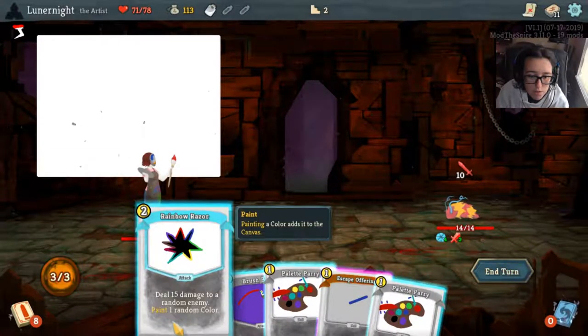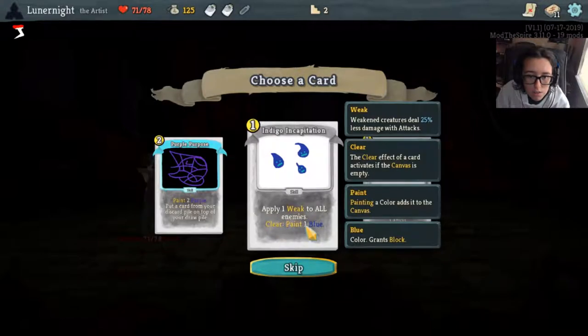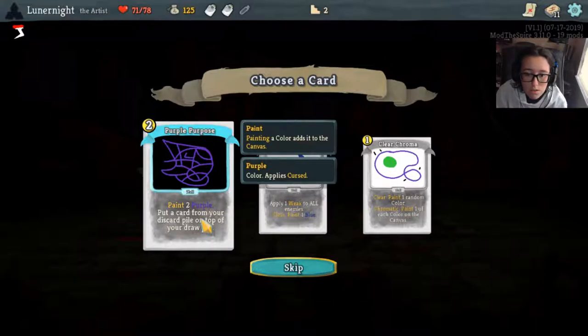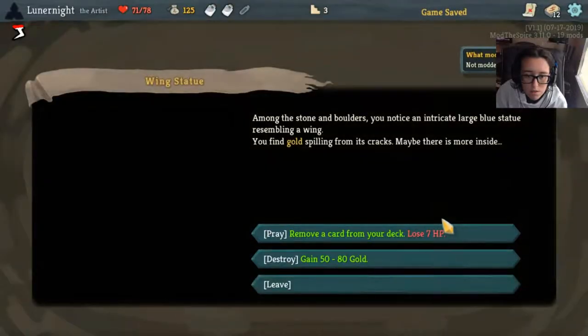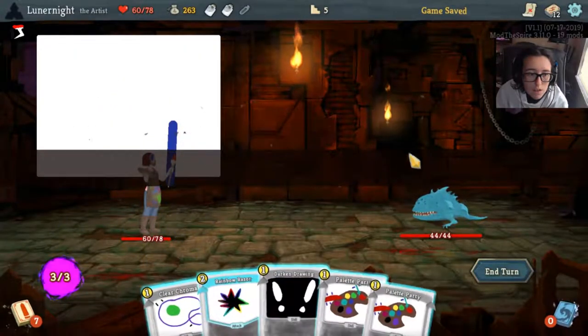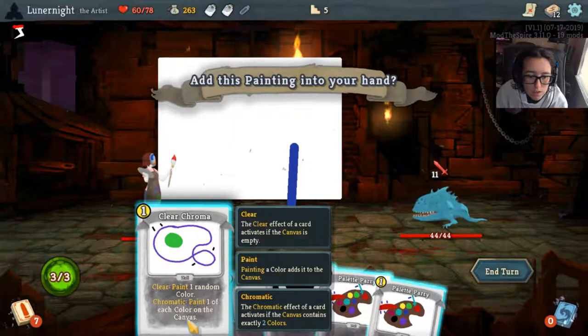Rainbow Razor: 15 damage to a random enemy. I can't paint a random color because he's dead, but you know, it's fine. Clear — activates the canvas. Blue grants block, purple applies cursed. Paint one of each color on the canvas. Let's grab this. We'll gain some gold, gain some more gold. Paint one of each color, it needs two to activate though.